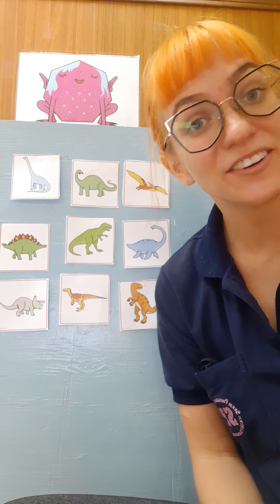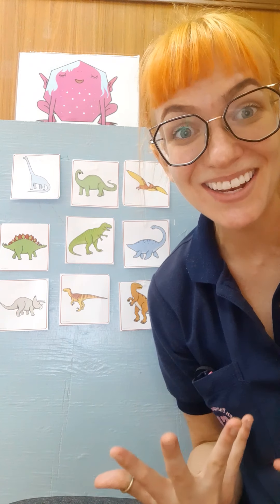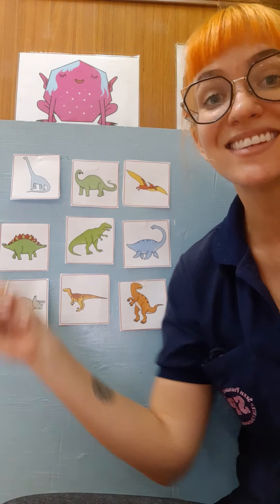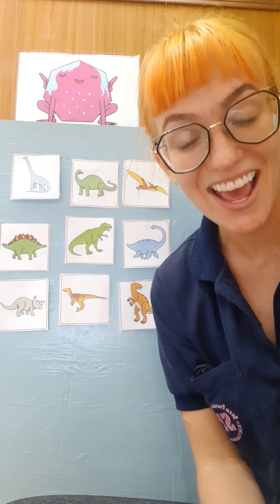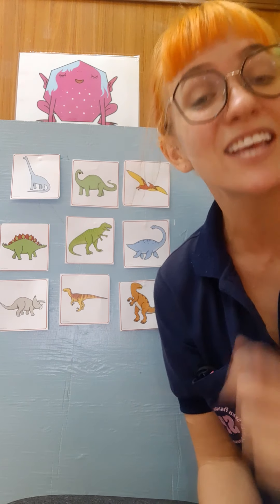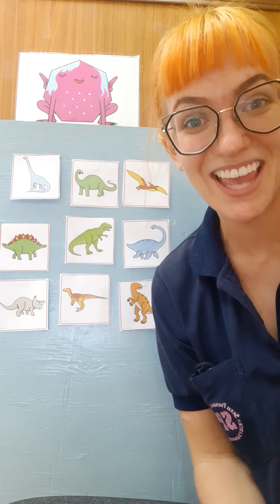Hello Bluebirds! Today for knowledge and understanding of the world we are going to play a game with some dinosaurs. You should have some paper at home that has these nine dinosaurs on them. You can cut them out, or ask your mummies or daddies to help you, and then we can play a really fun game. Take some time to cut out your dinosaurs and when you're ready we can play this game together.